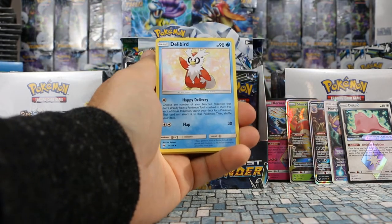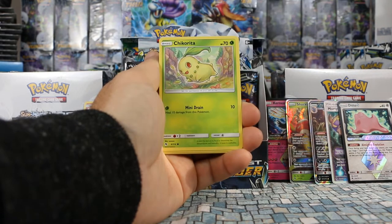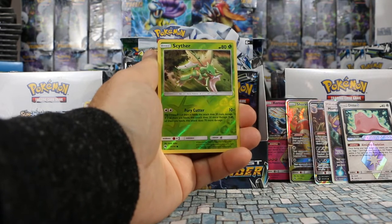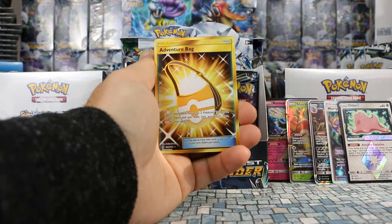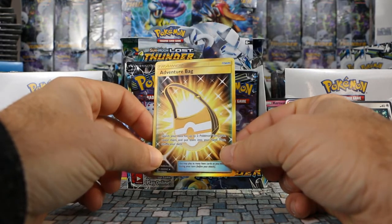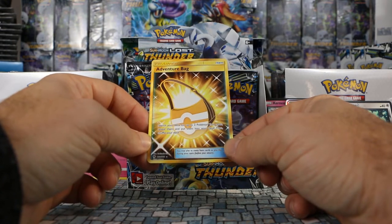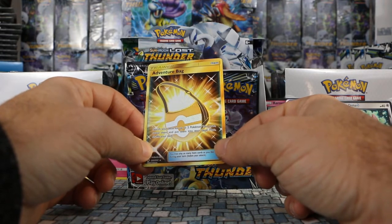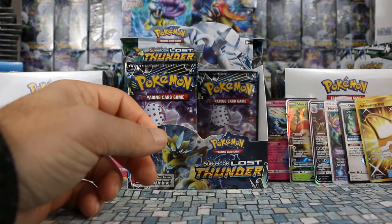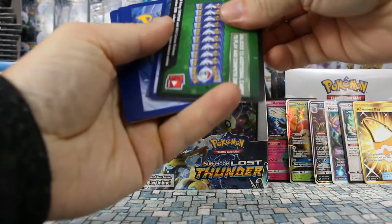Pack twelve: Darkness Energy, Delibird, Bayleef, Counter Gain, Natu, Chikorita, Pashirisu, Hoppip, Carbink, Scyther is our reverse. Our rare is — wow — a Secret Rare! Adventure Bag, 228 out of 214. Search your deck for up to two Pokemon Tool cards, reveal them and put them into your hand, then shuffle your deck. Very cool! This is the second secret rare I've managed to pull during these openings.